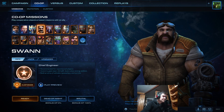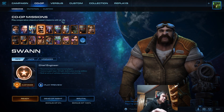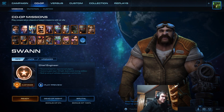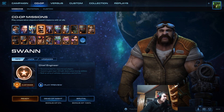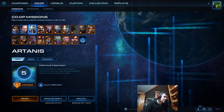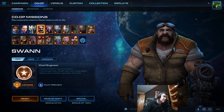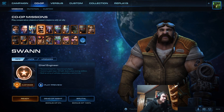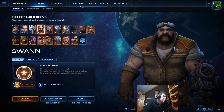Before starting about Nexus Co-op, I want to mention there is a bug present on the EU server since yesterday. Many people are complaining in chat, so it's a widespread problem. The bug is that the first three commanders are reduced to level five - my Raynor, Artanis, and Kerrigan are all at level five. I have all commanders and prestiges leveled up, but this occurred. I hope it will be fixed soon.